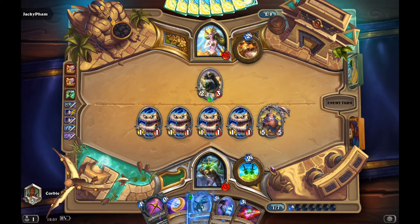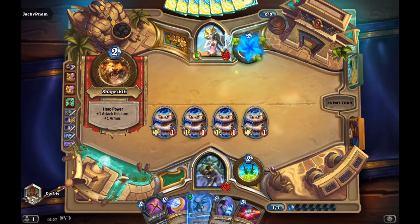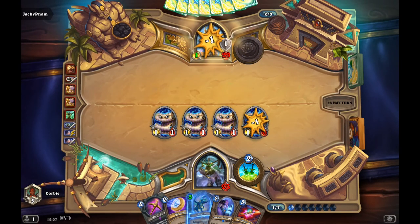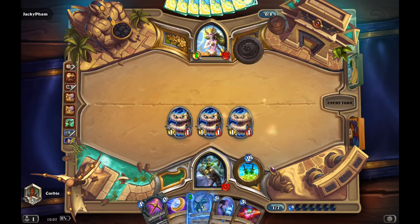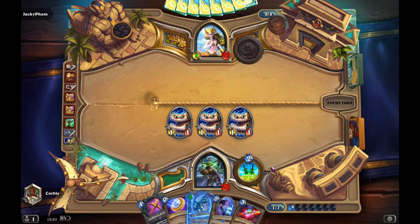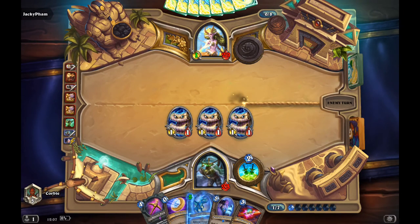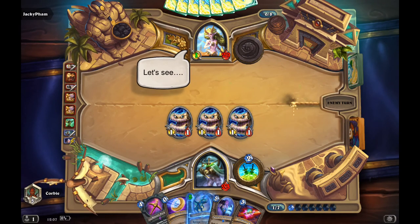There he goes, he's trying his save play. I'm gonna take control of the board — well, I already have control, but I'm gonna solidify control of the board. At this point, his only save play is to bring down another Mount Salah and have a huge turn with it. He should also have Ysera Unleashed, so we'll see what that does if he brings it down.